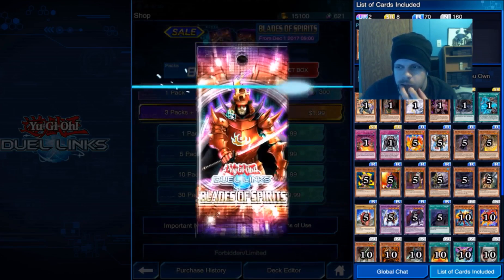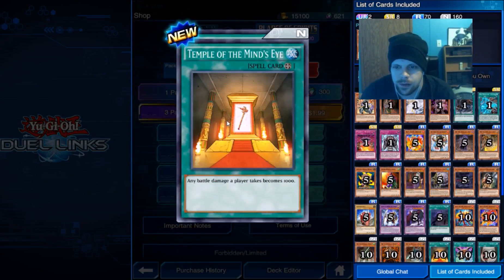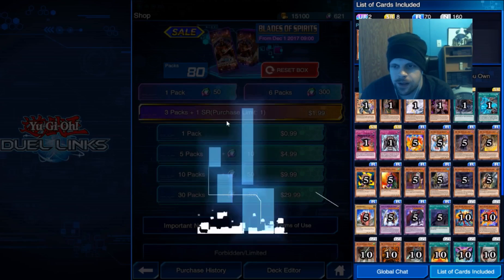We got the ultimate rare in this one. Why couldn't we get the ultra rare in the other one? That's pretty dope.